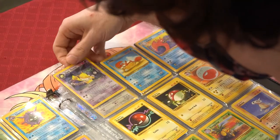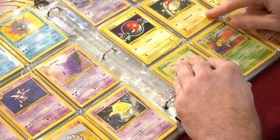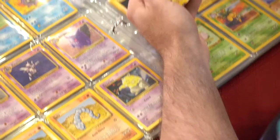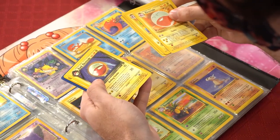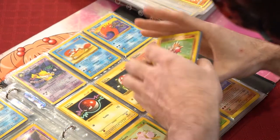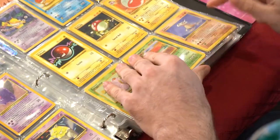Krabby, Kingler, Voltorb Shadowless, Voltorb Rocket, Electrode from Jungle — and we also have an Electrode from Base Set, a couple of them, a Dark Electrode, and a Japanese Dark Electrode. Coming up soon: Exeggcute, Exeggutor, Cubone.